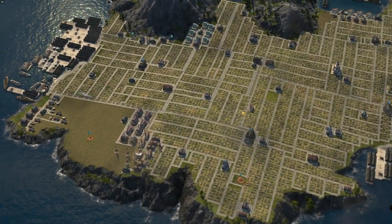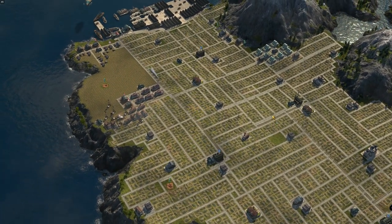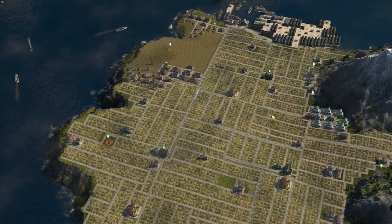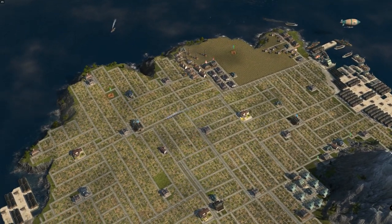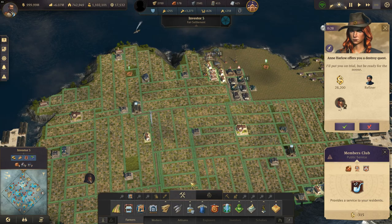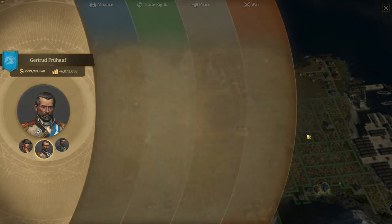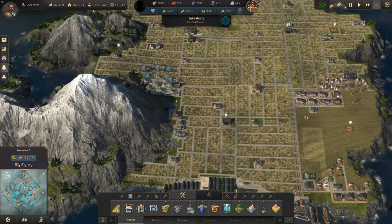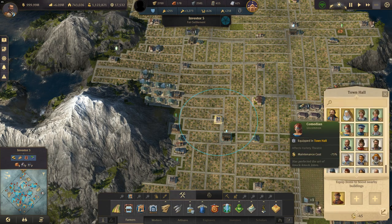Welcome back, this is Fox with another Anno 1800 video. Today I'm going to be talking you through a blueprint of an investor-only island — it will be investor-only once I've upgraded all these houses. I'm going to talk about how I set things up, why I set things up, the coverage of all the buildings, and the specialists I've got to make this the best island I can.